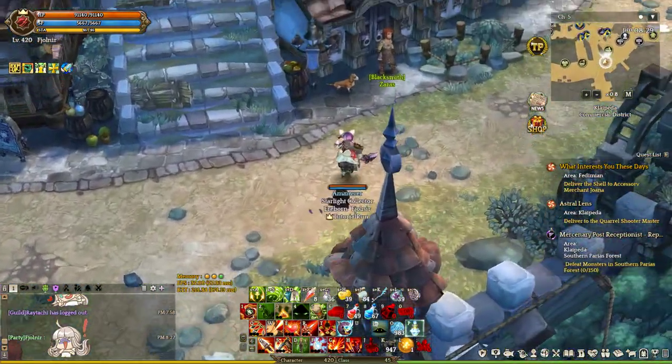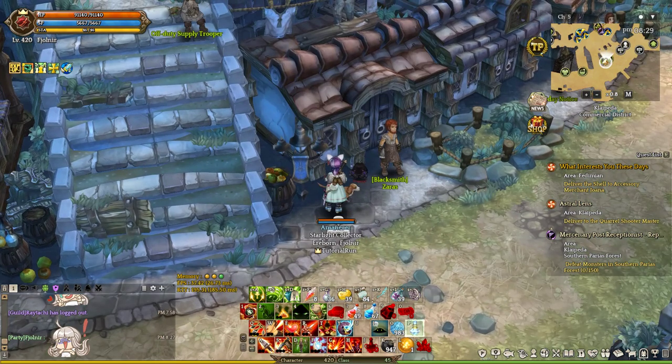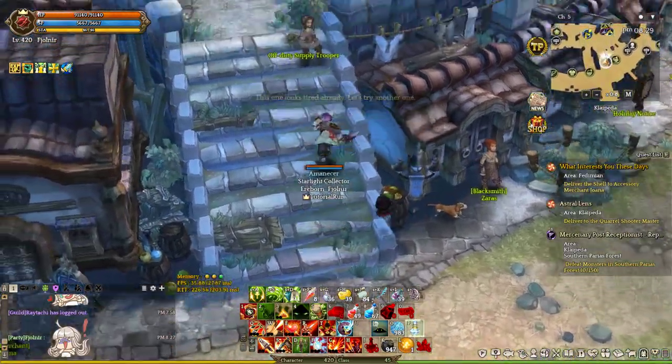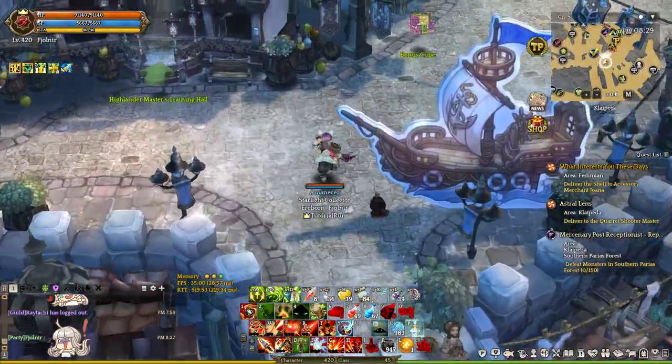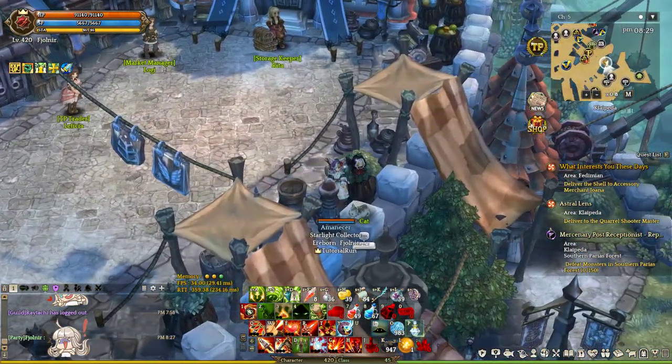This one is the blacksmith pet. Okay, that's three — let's go to four. This cat. And I will show you where the last two pets are that you can get, in case you need them.